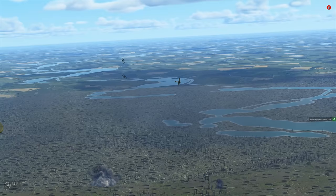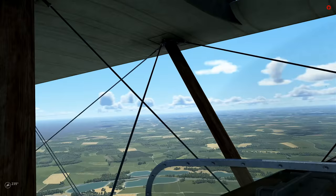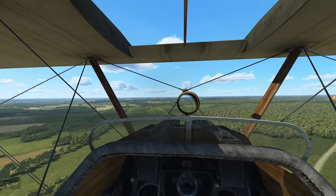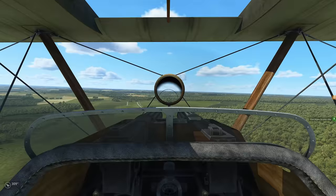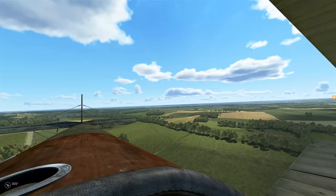Yeah, that Halberstadt is looking mighty poor — it's going to go down. So we're going to go ahead and head on home. I'll cut now and get back to you guys on landing approach. Well, we've made it to our home airfield, so we're going to come in for a nice and easy landing. In the sortie, the last time I checked, my friendly flight was wrapping up their fight with the Halberstadts, and we got a mission accomplished pop-up — so I believe they ended up downing it.